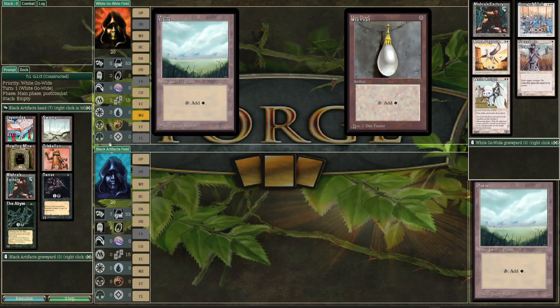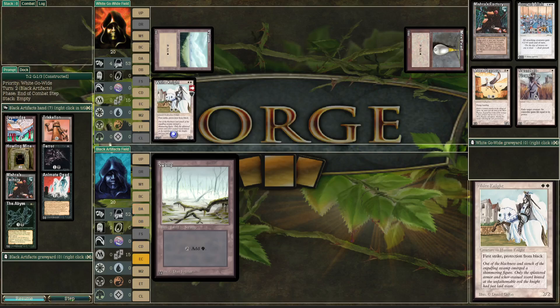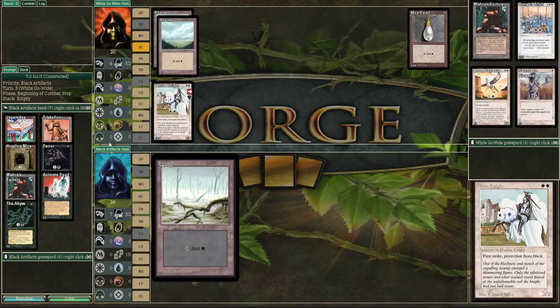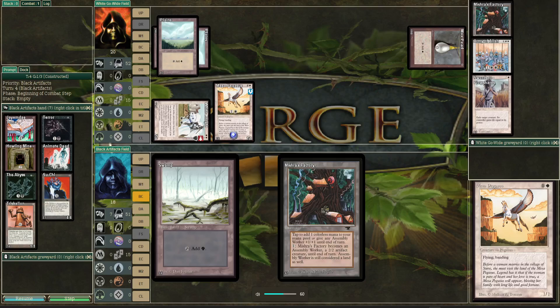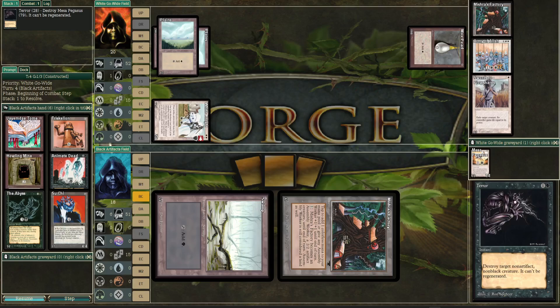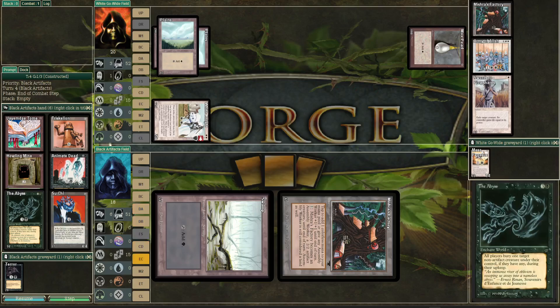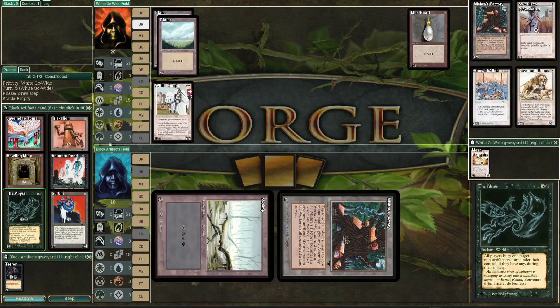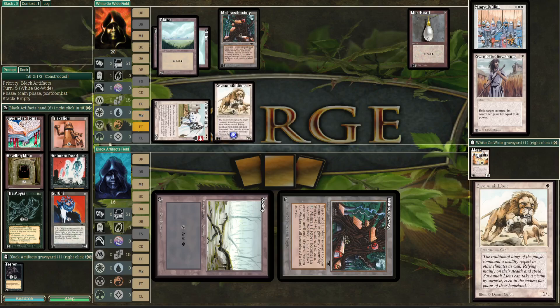We have a Mox Pearl and a Plains. Turn one, White Knight — that's very nice. We're gonna see a Swamp and pass the turn. Draw is a Plains, attack in for two, and dropping down — I'm assuming it's gonna be a Mace of Pegasus. Mishra's Factory. Terror is gonna take out the Pegasus, of course, because it cannot target White Knight since that has protection from black, and protection from black should be pretty good in a deck that is black. I do think The Abyss can still get it. Mishra's Factory is in play, some more damage there. We see a Savannah Lion and pass the turn.